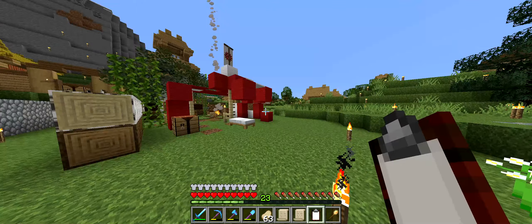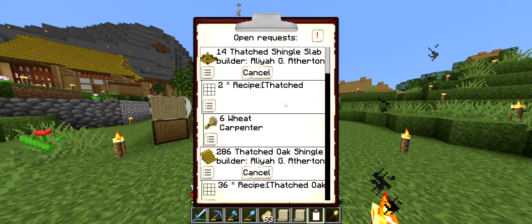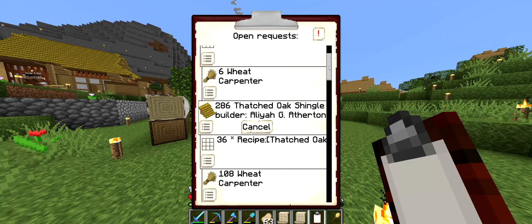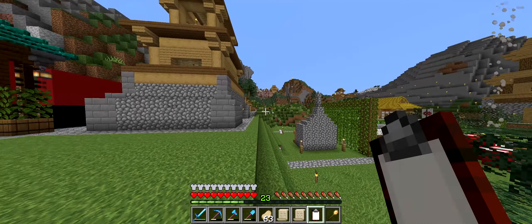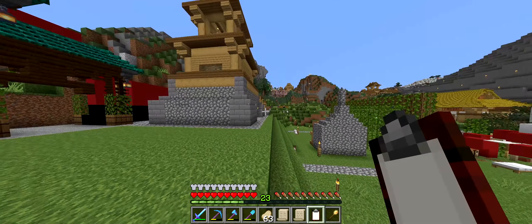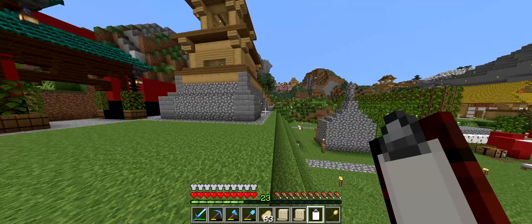We're picking up from where we last left off, with me still running about both of our colonies, just trying to get these idiots everything that they are requesting. We're on the tier 3 building push now, so a lot of the items that they are asking for are starting to get a bit annoying to have to get them.